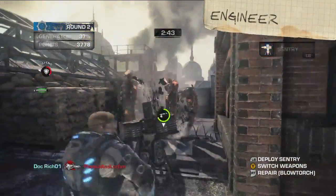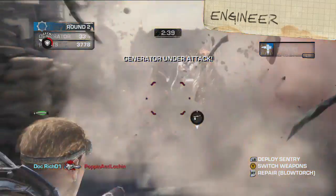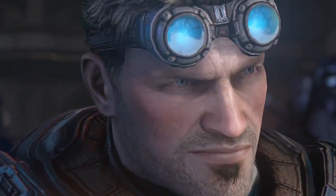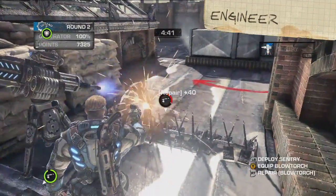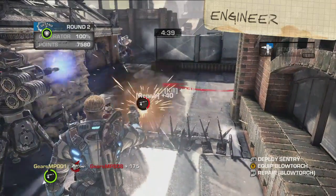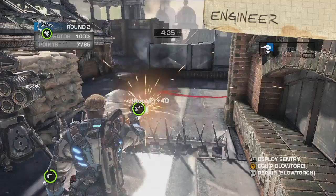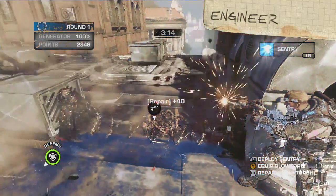First, we have the Engineer, who in my opinion is probably the most important person on the battlefield. Also, the handsomest — just look at them. Engineers can deploy temporary sentries to defend against the Locust. I recommend placing them before you repair damaged fortifications. To repair, just swap to your blowtorch and fire at the nearest barrier.